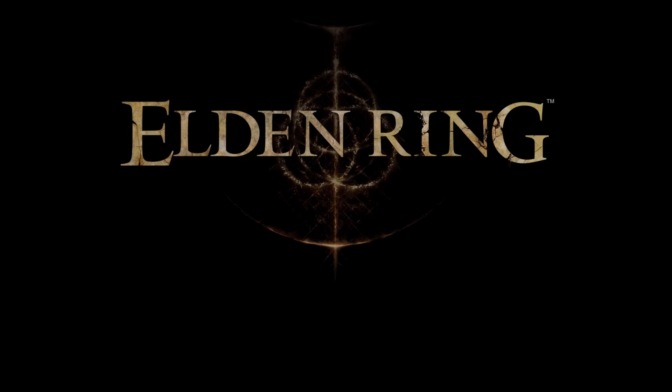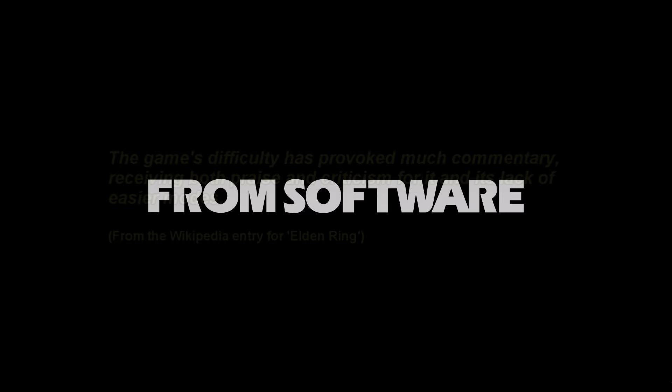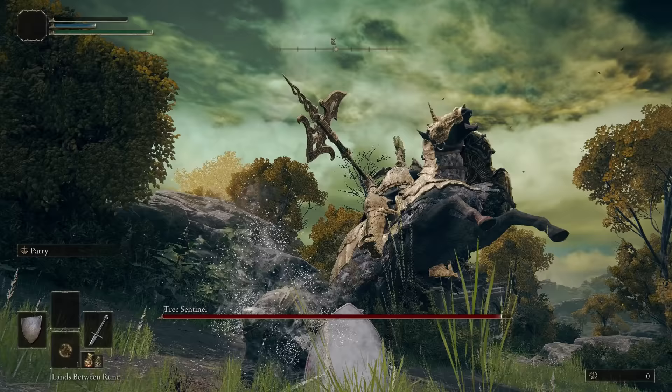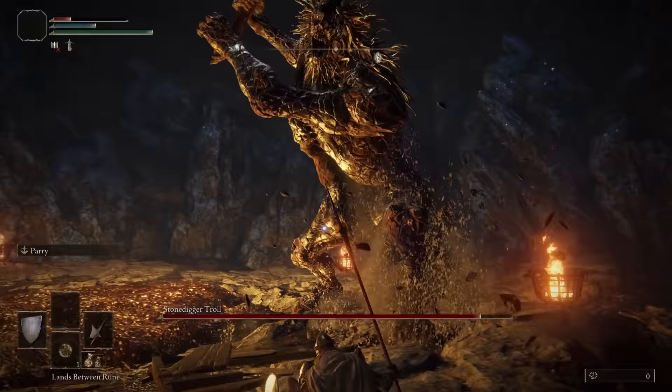My name is Major Slack and this is my Elden Ring walkthrough. Elden Ring is the latest open world RPG in the Dark Souls series put out by From Software. From Software is notorious for developing games with a high degree of difficulty, and Elden Ring is no different. Elden Ring gives you a swift kick in the nuts as soon as you start the game, and then repeats that about once every 10 minutes thereafter.